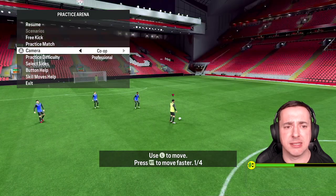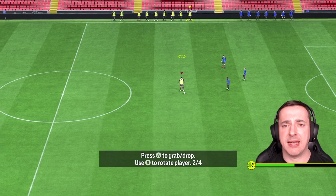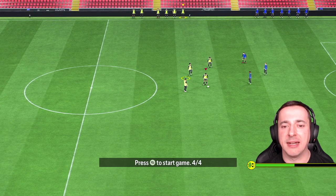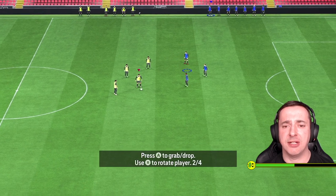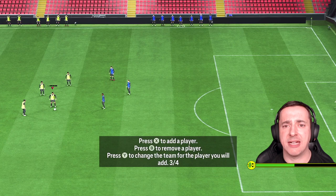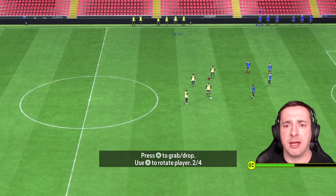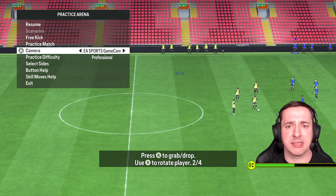To add a player, press X or square on PlayStation — it'll add the next one highlighted in yellow. Keep doing that to cycle through players; you can identify them up close by appearance. To switch to the other team, hit Y or triangle on PlayStation. You can then use the same controls: B or circle to remove, X or square to add the next in line, or go over to the pitch to select a specific player with A or X on PlayStation. You can hold the right trigger or R2 to move the pointer faster.